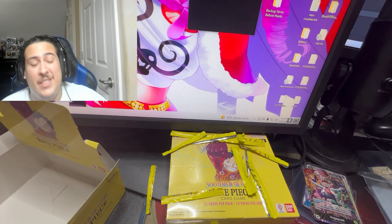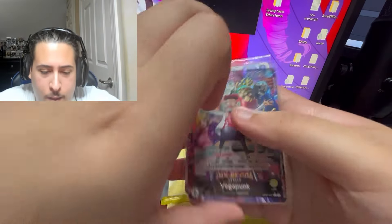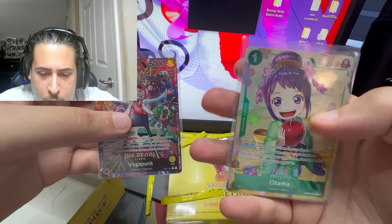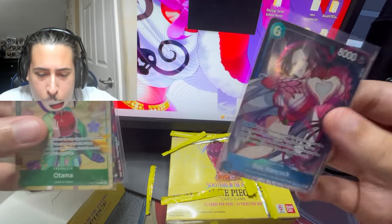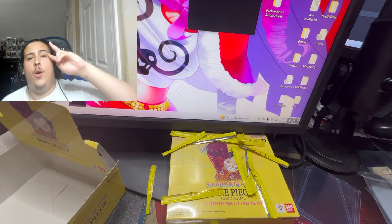Thank you so much for watching the video! Feel free to like and subscribe if you like the pulls. Let's do a little recap — three-hit box! We got Vegapunk alt art leader, Otama alt art, and Boa Hancock. Thanks so much for watching — if you enjoyed this video I guarantee you'll like one of these. See you next video!